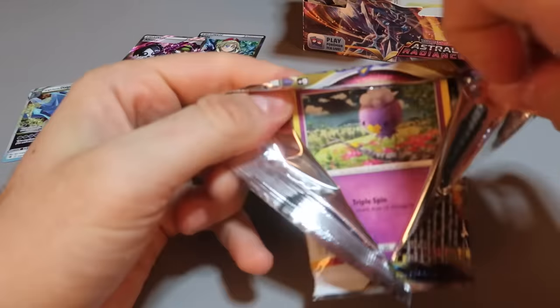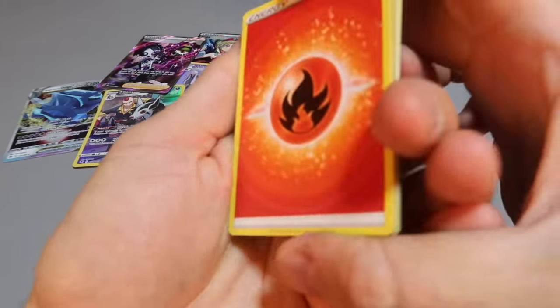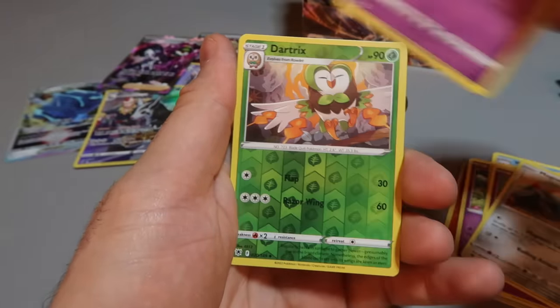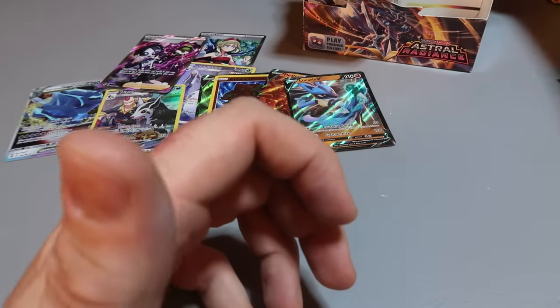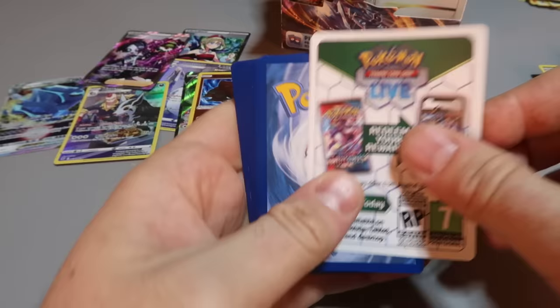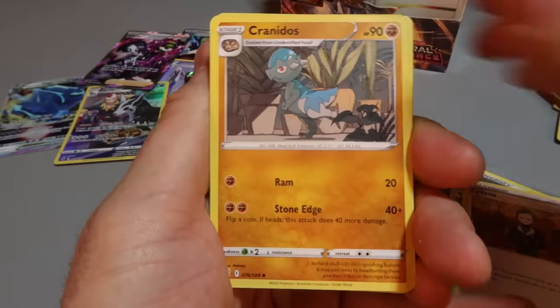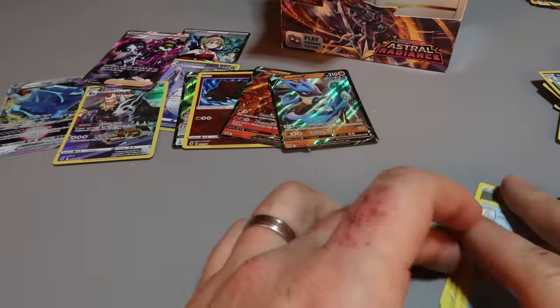Oh, another V — that's a good one! Full of hits, I like this box so far, definitely feeding us. Will we get a Mach Hump? I think the chase card is a Mach Hump — there's a lot of good ones. The first one was really good for sure. I'll take that holographic too. Still a long way to go — come on Mach Hump! Pulling a Mach Hump in this set would be very cool.